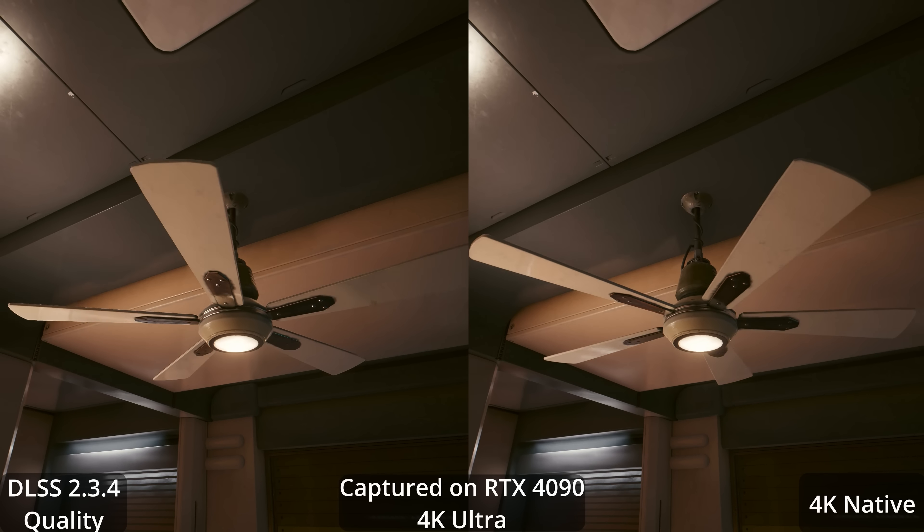Back to testing native versus FSR 2.1, now at 1440p ultra preset on the RX 6800 XT with the same driver and same version of the game. We're definitely getting a performance boost on the right-hand side. On the fencing, there's a little more instability on the FSR image, and the palm tree branches are more stable on the native image quality than on FSR 2.1. So it's not free performance — there is an image quality hit by enabling FSR 2.1, but it is a nice performance boost and not a massive image quality hit.